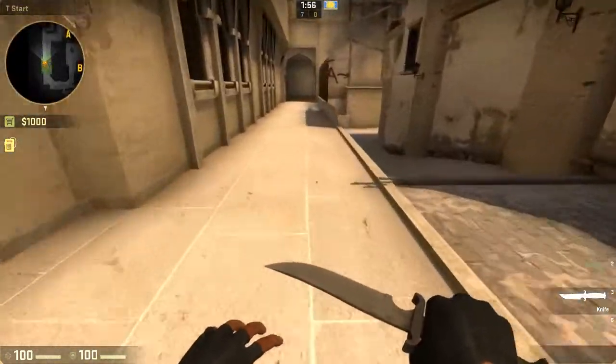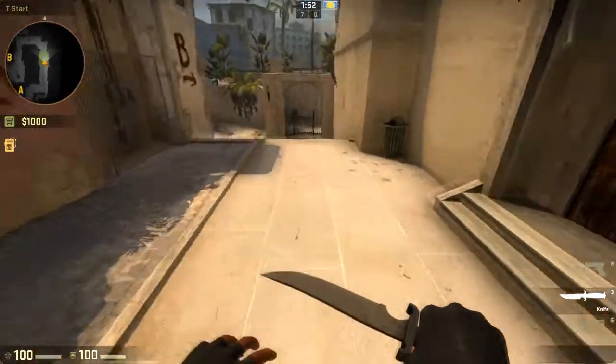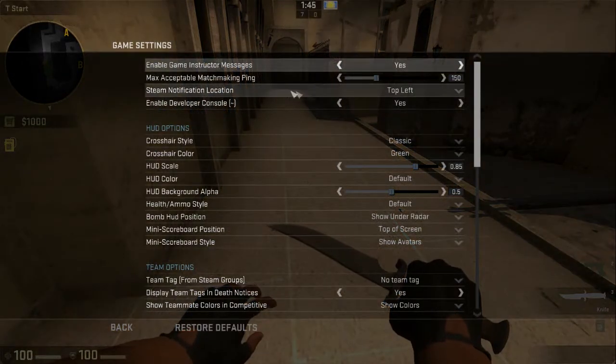How to hide the HUD in Counter-Strike Global Offensive. First, make sure the console is enabled. You can do this by pressing Escape, going to Help and Options, then Game Settings, and making sure 'Enable Developer Console' is set to Yes.